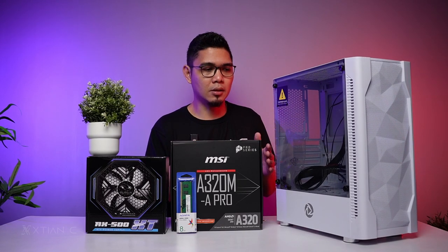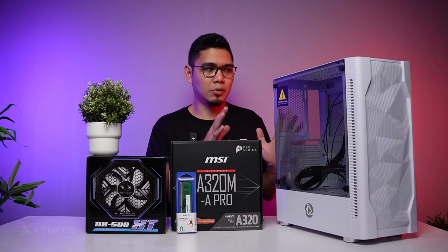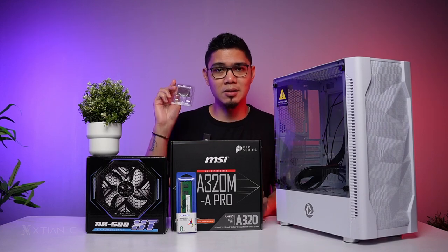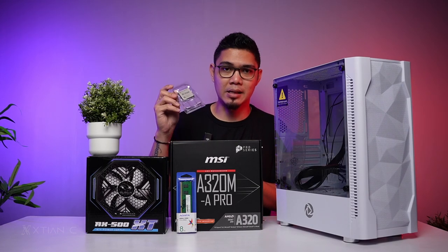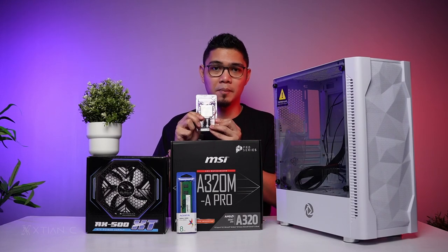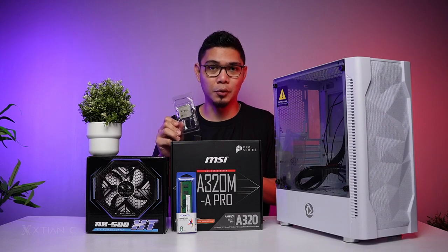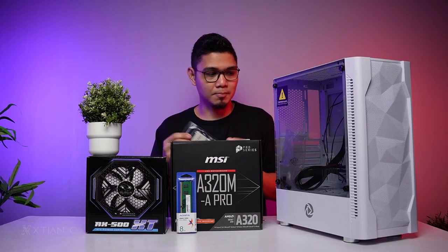We'll start the build — quick lang. No GPU here since this is an APU: the Ryzen 5 4650G has built-in graphics. The purpose of this build is for office work, and we're just trying it for gaming to see if it can handle 1080p in 2023.